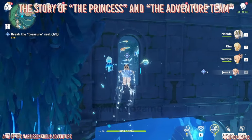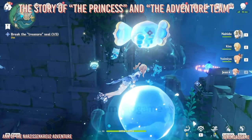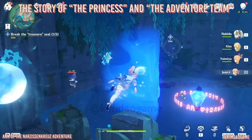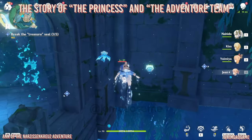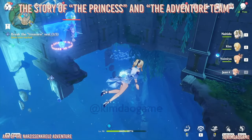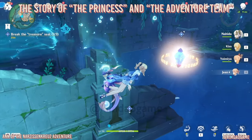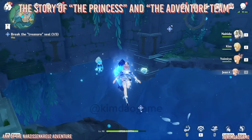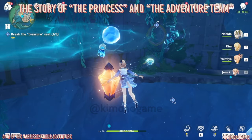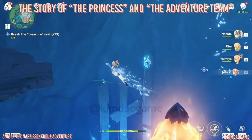For the next one, we're going to take the ability of this seal and then head out. There's a barrier - we just have to fight all of the enemies. Once you've defeated them, more enemies will appear. Fight all of them and once we have, the gem will unlock. Attack it once and that's going to break the wall so the bubble can make it through to the hole. That seal is done.